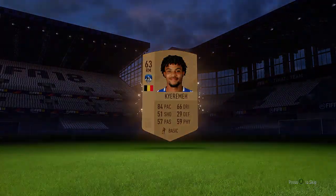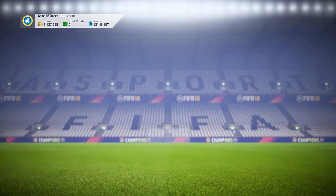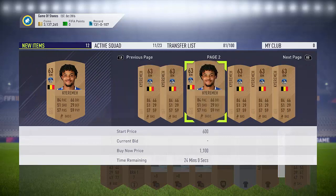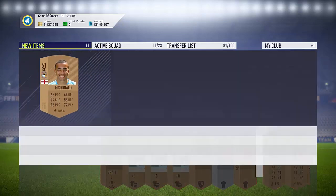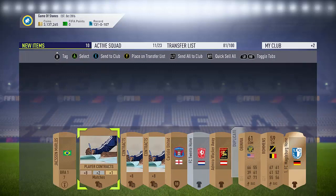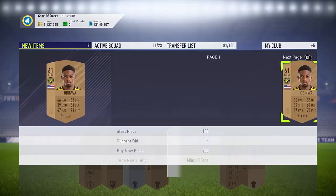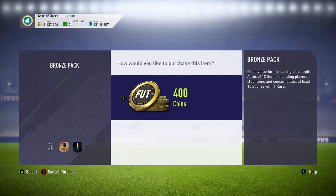You won't even make profit from some of the players that you pack. For example here we pack probably 3 bronze cards at least. So if you look here we pack 2 and then 1 duplicate. This guy doesn't sell for anything so we store them to the club. The next you want to check this guy - McDonald here probably won't sell either. So we just store them to the club.